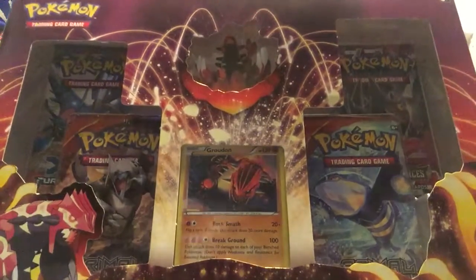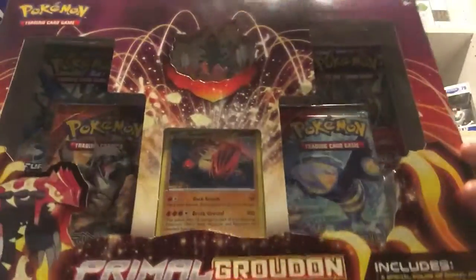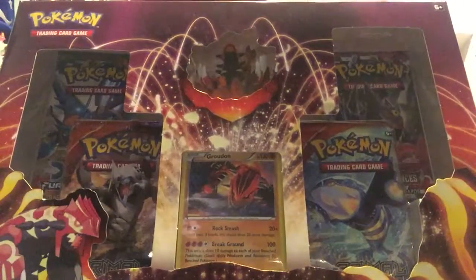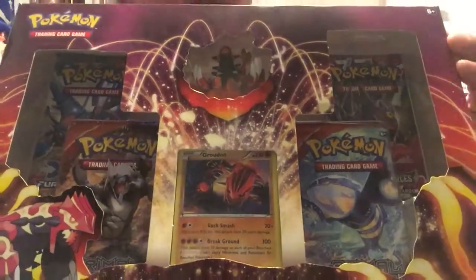All right, we're here with the final part of the primal thing we've been doing all weekend. We've got the Primal Growdon collection — it's got a regular Growdon card in it, I believe. Between this and the tin, it has a toy, and it looks like all the same packs of cards though. So let's get inside and see what's going on.